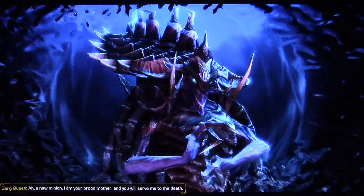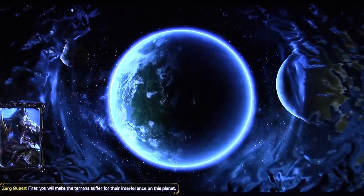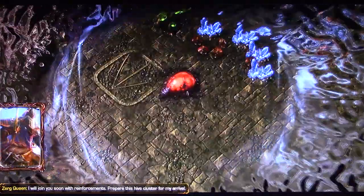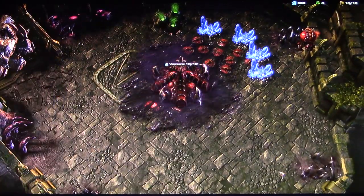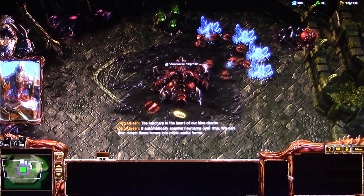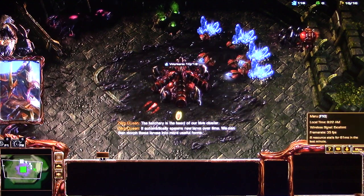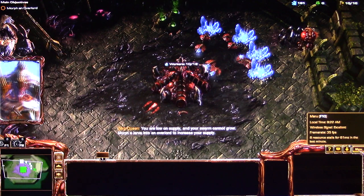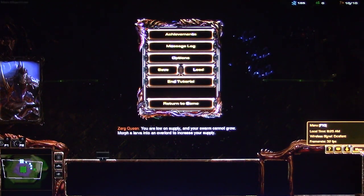Hello, minion. I am your broodmother and you will serve me to the death. First, you will make the Terrans suffer for their interference on this planet. I will join you soon with reinforcements. Prepare the hive cluster for my arrival. The hatchery is the heart of our hive cluster — it automatically spawns new larva over time. We can then morph this larva into more useful forms. You are low on supply and your swarm cannot grow. Morph a larva into an overlord to increase your supply. Zerg campaign — let's do it.